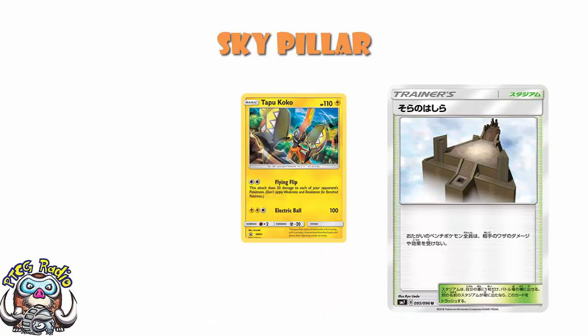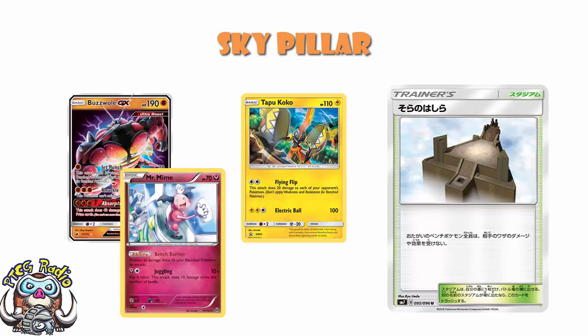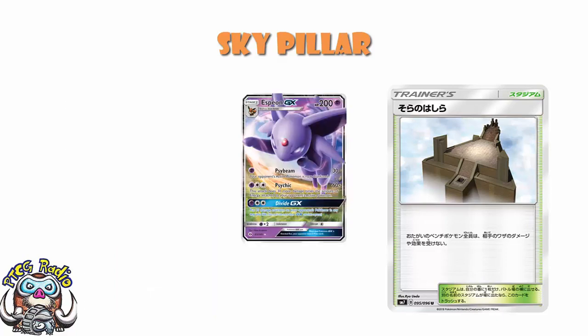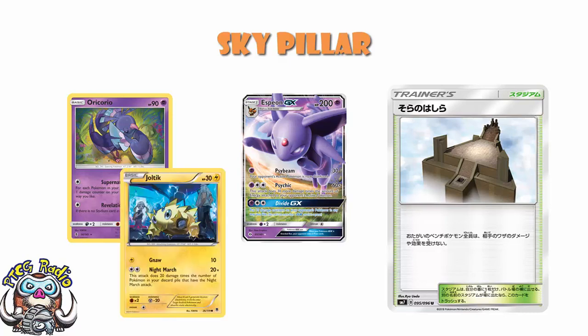Tapu Koko is a little bit of a worry, and Buzzwole is a huge worry. At the moment I don't really think Skypillar's that great because we've got Mr. Mime. However, damage counters is a whole different question, because Espeon GX is a pain, and you never know when your opponent's going to drop something like an Orocorio. In the expanded format, Orocorio is incredibly popular because it's a great counter for decks like Night March and Vespiquen, and Skypillar would protect against that nicely.